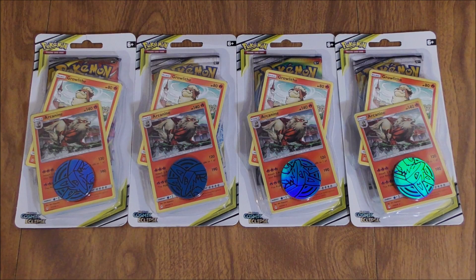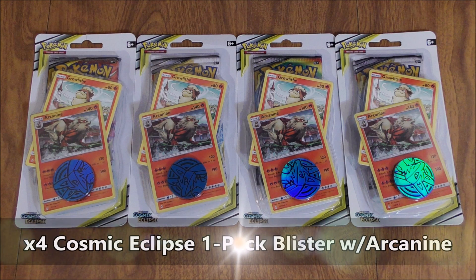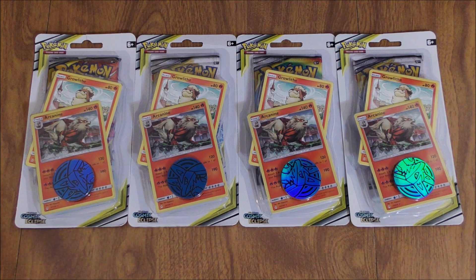Hey YouTube, this is Primetime Pokemon. In this video, I'll be opening up four Cosmic Eclipse one-pack blisters. Each of these blister packs features Arcanine and Growlithe. I bought these one-pack blisters from Target for $4.99 apiece.